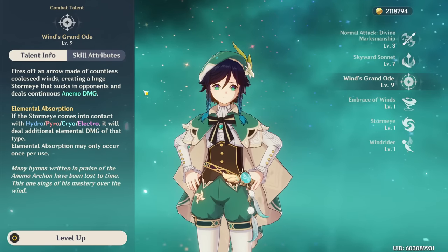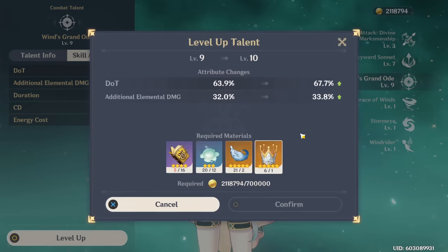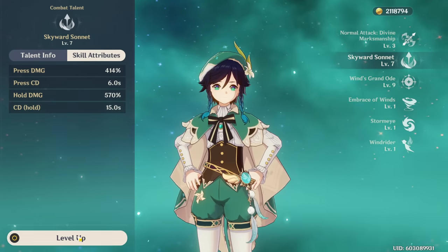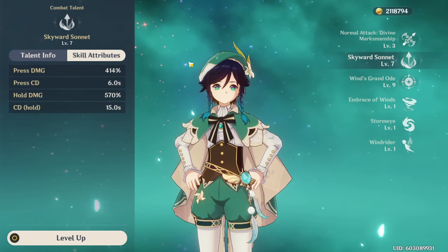For Venti's talent priority, you want to level his burst first as that's a big source of your damage, and then your elemental skill after. Keep in mind that his skill does have pretty good scaling on a low cooldown, so don't neglect leveling this talent.